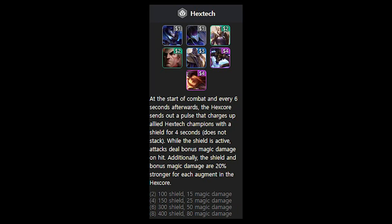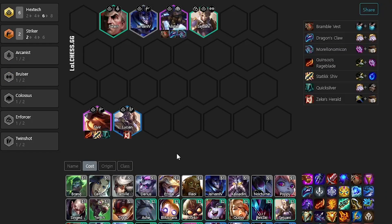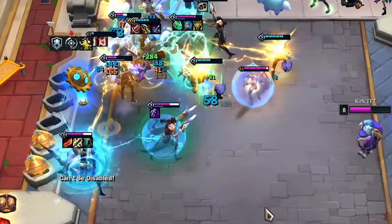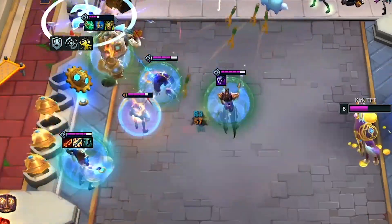So there are two variations of the Sivir comp — one that utilizes AD, and one that utilizes the magic damage she gets from the Hextech shield. For the magic damage variation, you've probably carried Lucian in your early game, and now it's 4-1 and you want to level to 7 and try to make your board stronger. Items from Lucian are transferred to Sivir, while Alistar gets tanky items. The reason it's so strong is because Sivir's auto-attacks bounce around targets while her ability is active, racking up the extra magic damage from the Hextech shield.